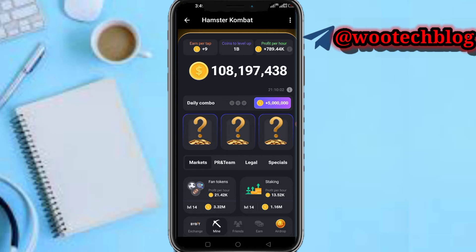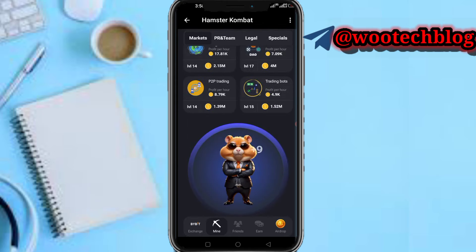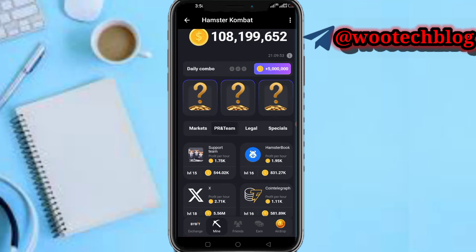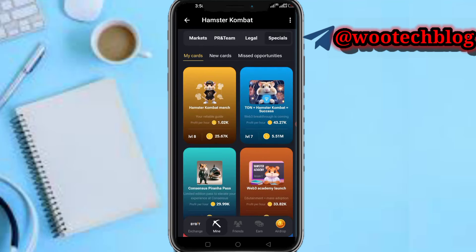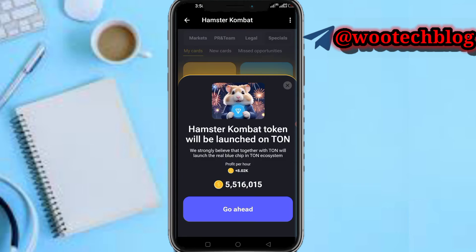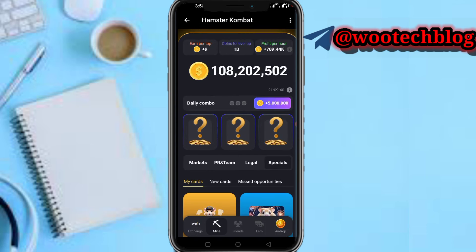In the Mine section you'll see all these cards — you need to upgrade these cards to increase your profits per hour. Only upgrade cards that are a bit profitable, like the cards in the special section. These are the cards I recommend. For example, if I upgrade this one, I'll add an extra 8,000 coins per hour to my profits.